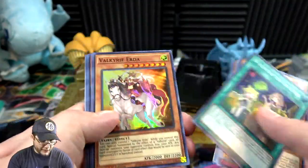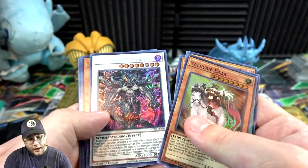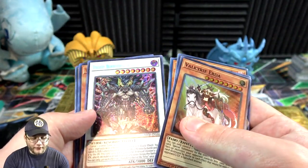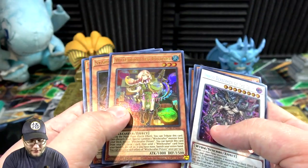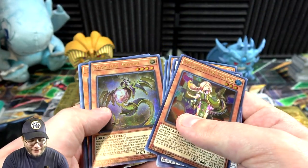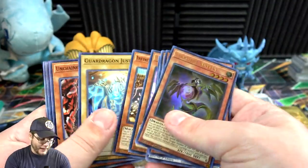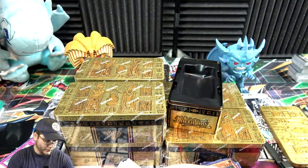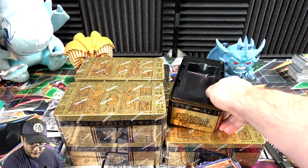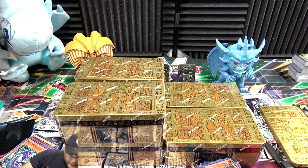We have Creation, then Urda, Draco Berserker of the Tenyi — took me a second to read that. Witchcrafter Potorica, excuse me, and then a Starleech Saffer. I'm trying to say them so fast that I'm not saying the name right. We can take a little bit of our time just so I don't look like too big of a moron.